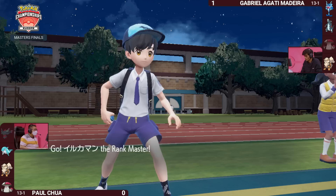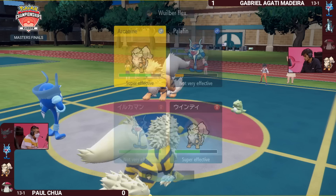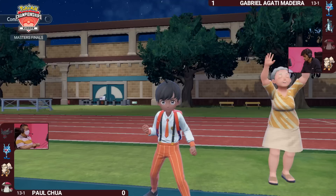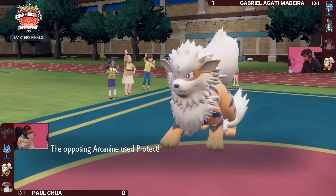You're looking at how these Palafins match up against each other. The temptation is to go for another Extreme Speed to break that Substitute, but then the Arcanine is vulnerable to a potential Jet Punch from that Palafin. Even if you break the Substitute, it's not like you deal any additional damage, and it's going to be able to move fast. Gabriella's Arcanine goes for a Protect, knowing it too could fall victim to a Water-type move from the opposing Palafin.